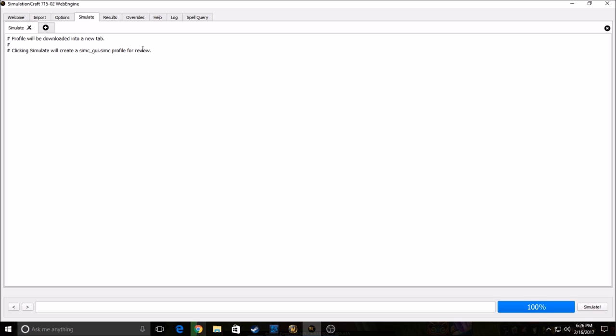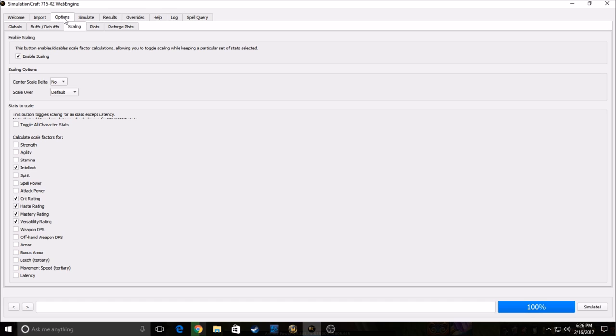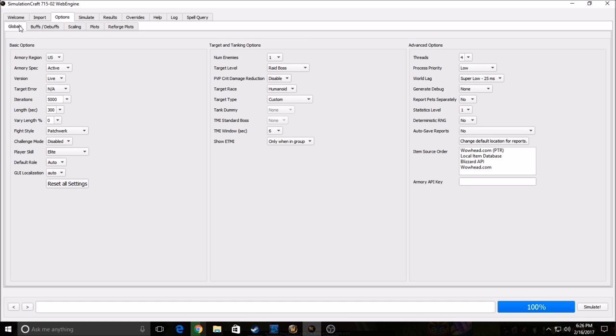Once you get that downloaded, open it up and you'll see the Import tab — this is where you can import your character from the armory and edit the APL yourself. We're going to start with the simple way using the addon. So let me tell you about the options really quick. Under Globals: iterations — basically how many pools — I have 5,000. Fight length in seconds: 300 is five minutes. Vary length I have on 0. Number of enemies — you can simulate versus how many enemies you want. And I have my MS on 25, which is what I play with in game.